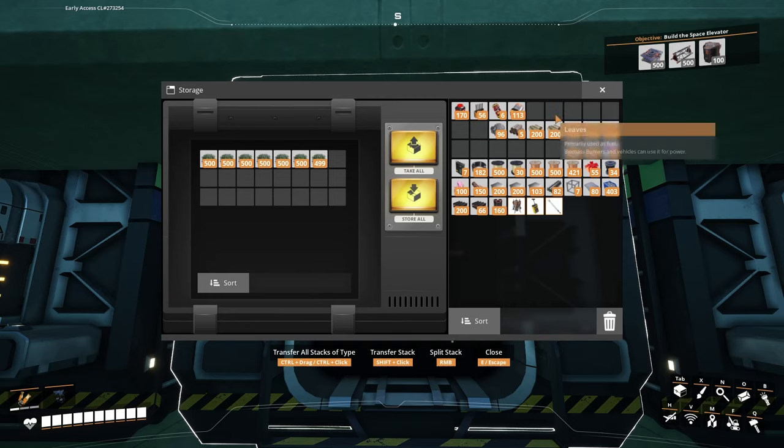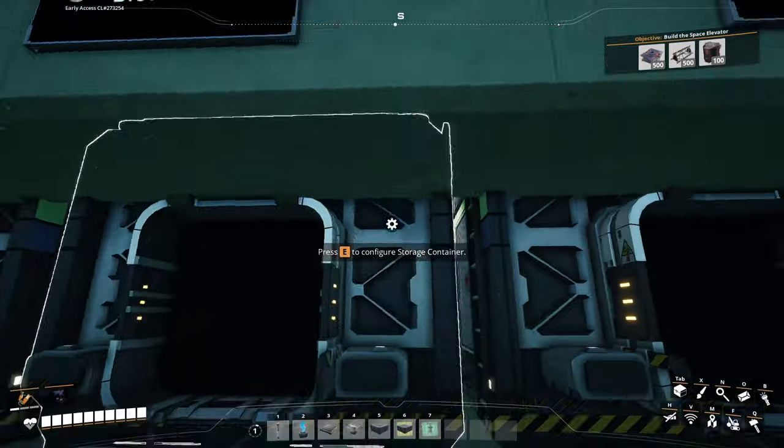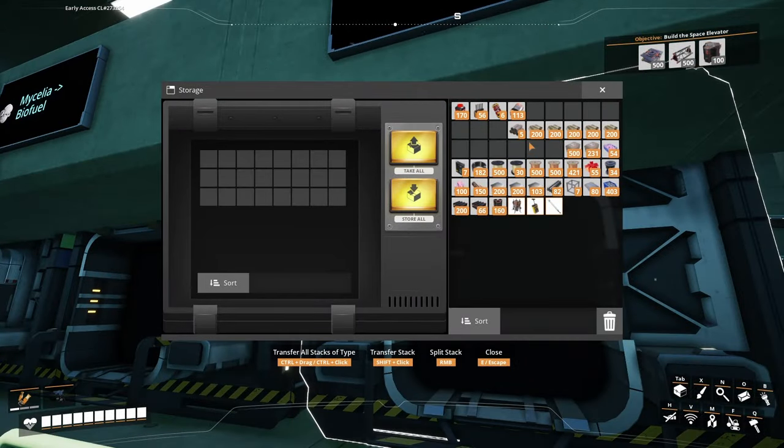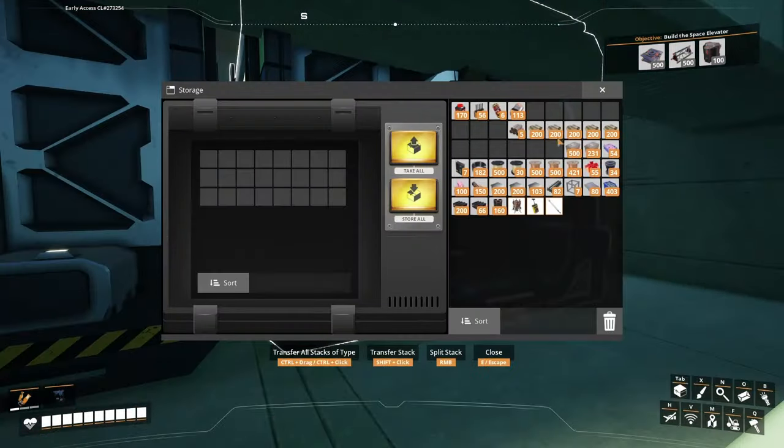That should make biofuel for us. If I chuck in leaves here, that should make biofuel. My cilia is also a good option, although I probably wouldn't be likely to use that. But I just wanted to cover all my bases with the biomass building.